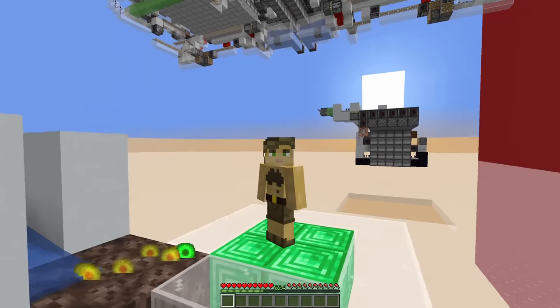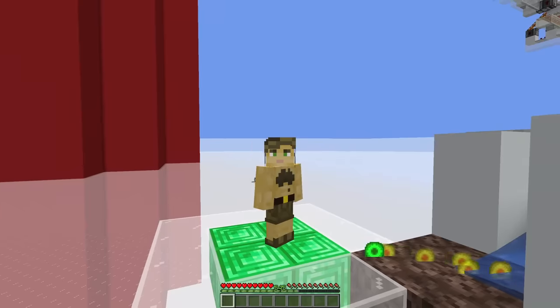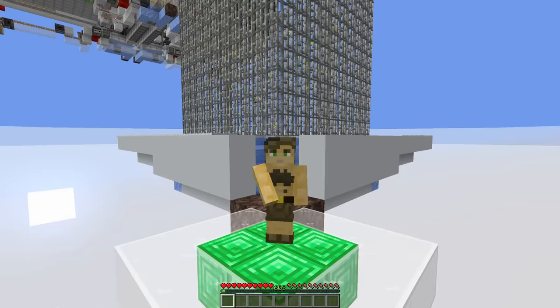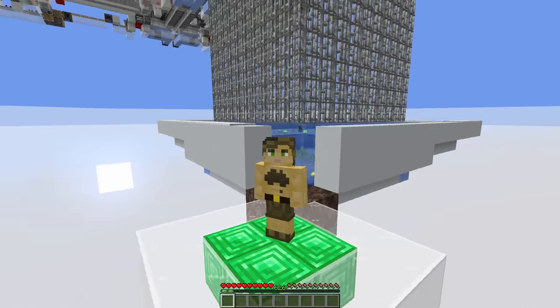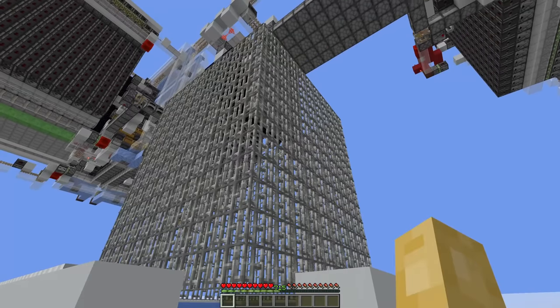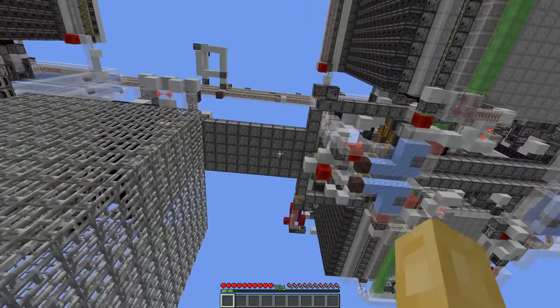However, we ran into a pretty impossible roadblock because each experience point would require a cactus to be smelted in a furnace, and 89 million cactus per hour is simply impossible to produce in survival. So we conceded to making this non-vanilla friendly proof of concept using movable block entities.